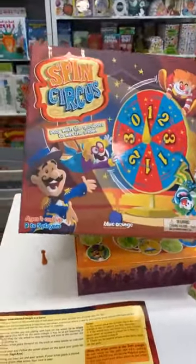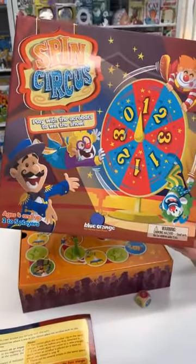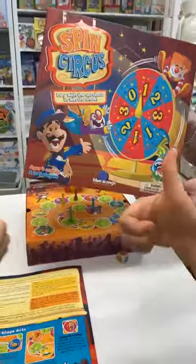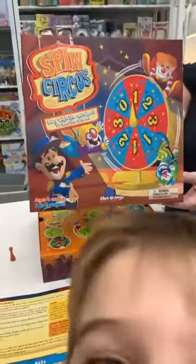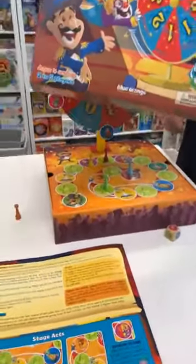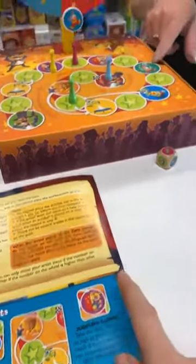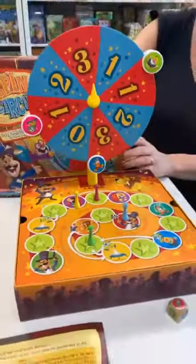So this one here is called Spin Circus — it is recommended for four and up, and it is unpredictably funny. And Ollie's giving it two thumbs up! Guys, I hope you love this little game. Just remember when you do see that square — the juggling one where you're throwing it up in the air — that's the one to watch out for. Have an awesome day, we'll catch you all later — bye!